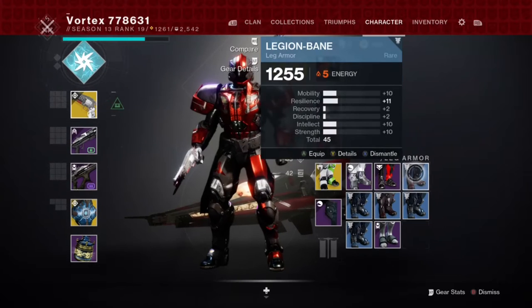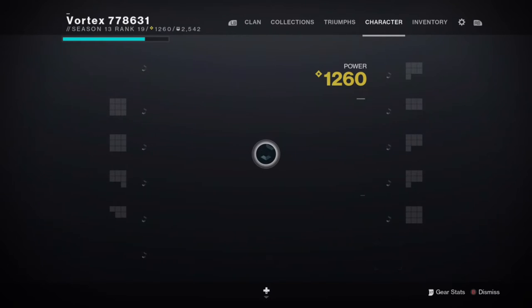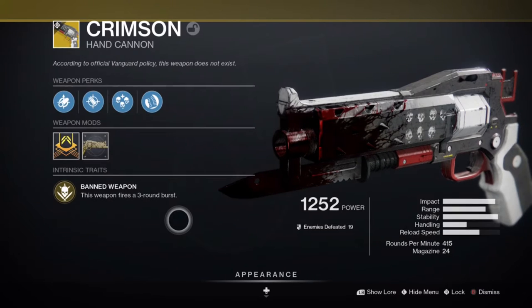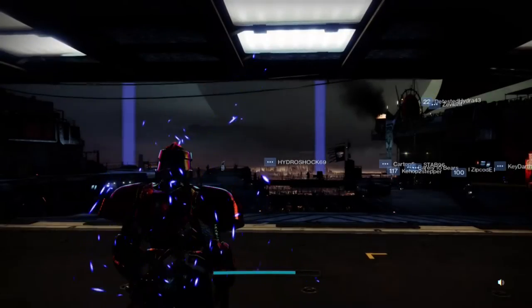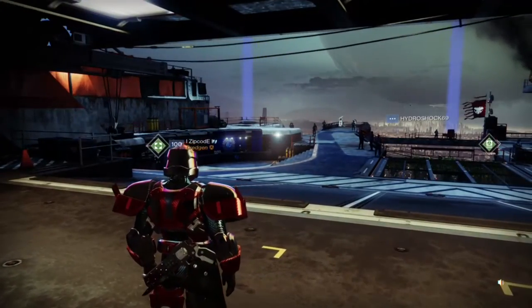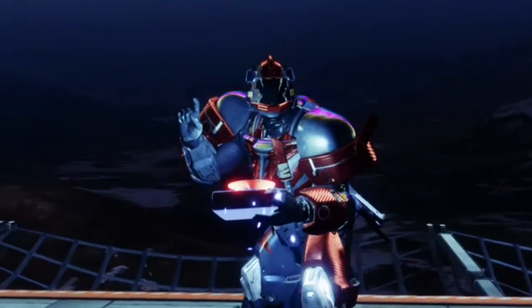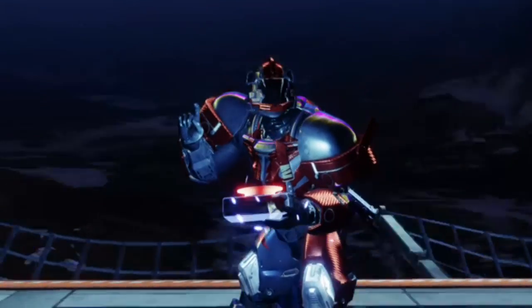My final thoughts on this weapon: it's good for being a pulse hand cannon, it's not too bad. I like the Cruel Remedy perk — this is a pretty cool weapon. I like it a lot, and I like the design too. The Red Death look from Destiny 1 is always good when they bring old guns back into Destiny 2, as long as they don't make them broken — wink wink, that pulse rifle whose name I can't remember. I hope you guys enjoyed the video. If you did, leave a like, and if you want to subscribe, hit that subscribe button. See you in the next video, peace out.